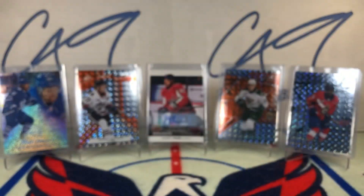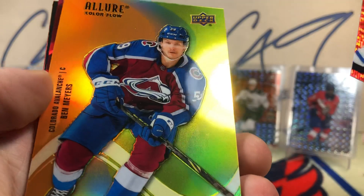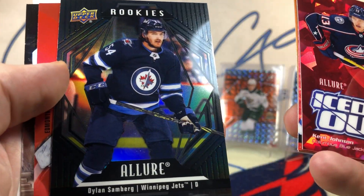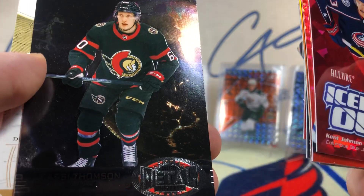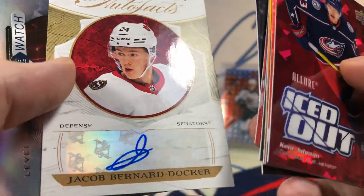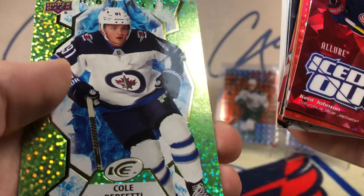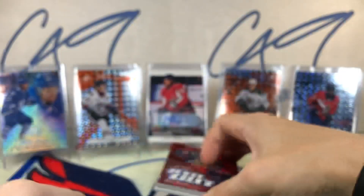That's going to do it for this week's Six Pack Saturday. Quick recap: Kyle Connor, Ben Mears, jersey-numbered Kent Johnson, Dylan Samberg, Mike Smith, Tage Thompson, Lassie Thompson, Jacob Bernard-Docker Artifacts Auto Facts, Ty Smith Level Two Future Watch Spectrum, rookie Trevor Zegras, green rookie Cole Perfetti, and a Sub-Zero Andrei Vasilevski.